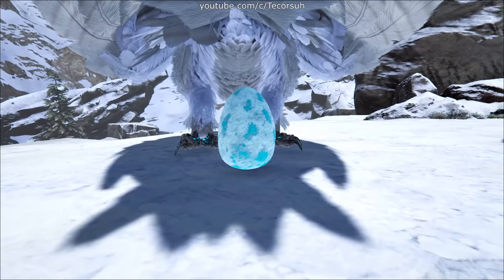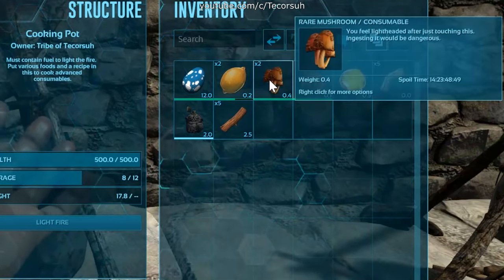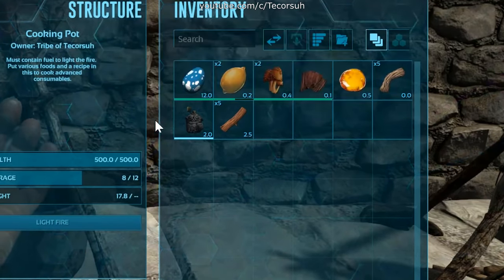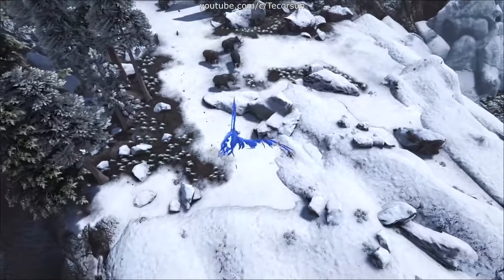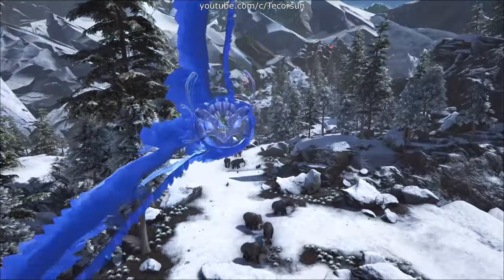You can make Superior Kibble with Snow Owl eggs along with 2 citronel, 2 rare mushrooms, 1 prime meat jerky, 1 sap, 5 fiber, and 1 water. There is also a ghost form of the Snow Owl that first appeared in the Fear Evolved 4 event, which drops the Ghost Owl costume on death.